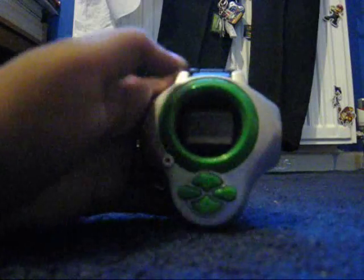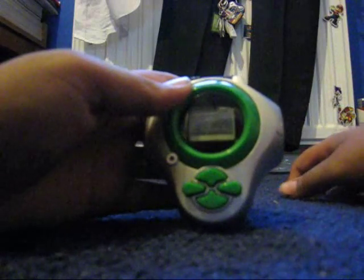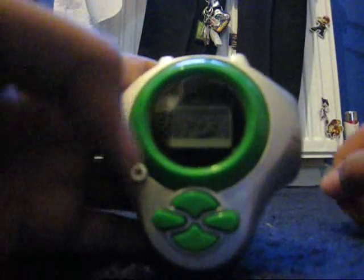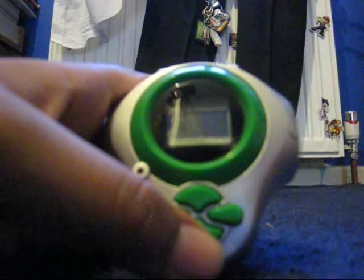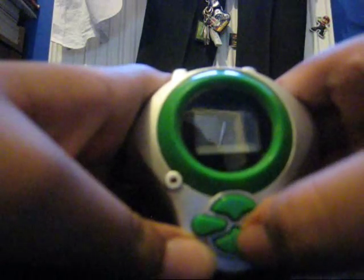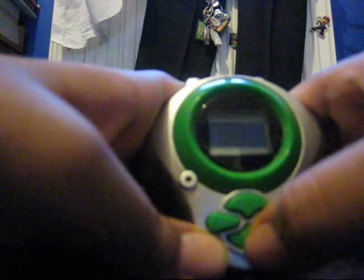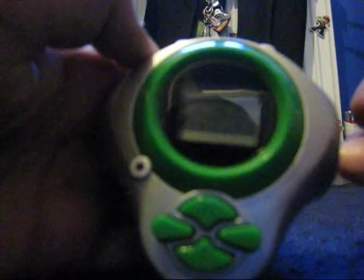Each different Digivolution costs more D-Energy; the highest one costs 16. If you slash it right, you'll get the right one. I got the wrong one because I didn't slash it at the right time. Your Digimon will shoot a power blast and it'll go across the screen. When your opponent is attacking, you want to press this button as fast as you can to stop it. Once it's stopped, you can select the Battle Card — I'll use Power because that's my favourite. The attack has gone from 22 to 31.